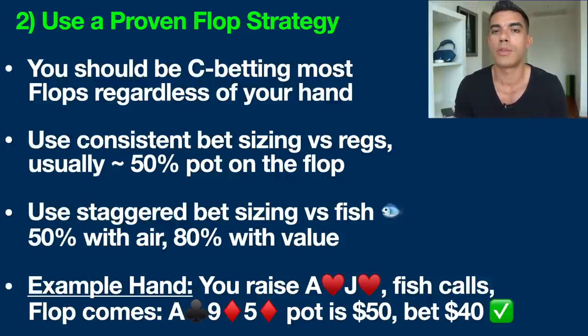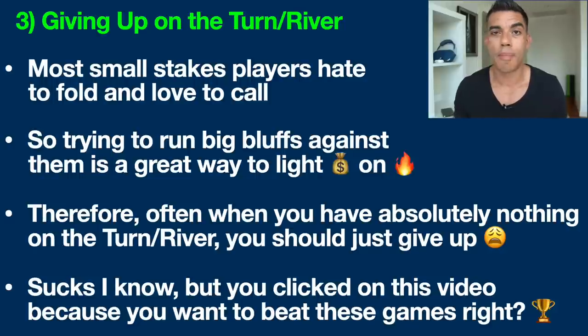Small stakes poker tip number three is giving up on the turn and river. The number one thing we need to know about small stakes players: they absolutely hate to fold and they love to call. Trying to run big bluffs against players in small stakes games is an excellent way to light money on fire. If you like to hand away all your chips, run big bluffs a lot in small stakes games — obviously that's not a winning strategy.